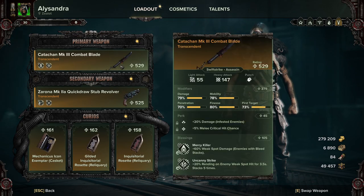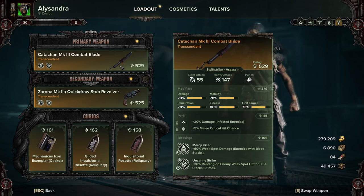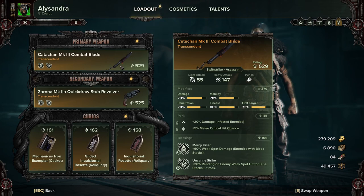This is still the Inexorable Judgment build. This is the combat blade I'm currently using — it's not perfect but it's about as close as I can get. It's a 379. I've got 20% infested damage and 5% crit — that's just how it came, so I left that on it. I had to change the blessings, so I've gone for Mercy Killer and Uncanny Strikes. Mercy Killer gives 60% weak spot damage on enemies with bleed — and you will be getting bleed stacks on absolutely everything, even on normal light attack hits. Most of your hits will be crits. Uncanny Strikes is rending on enemy weak spot hits, stacking five times. You'll mostly be aiming for the head and the back to get as many backstabs and weak spot hits as you can. With this build, you will be chewing through bulwarks, crushers, and maulers with ease.